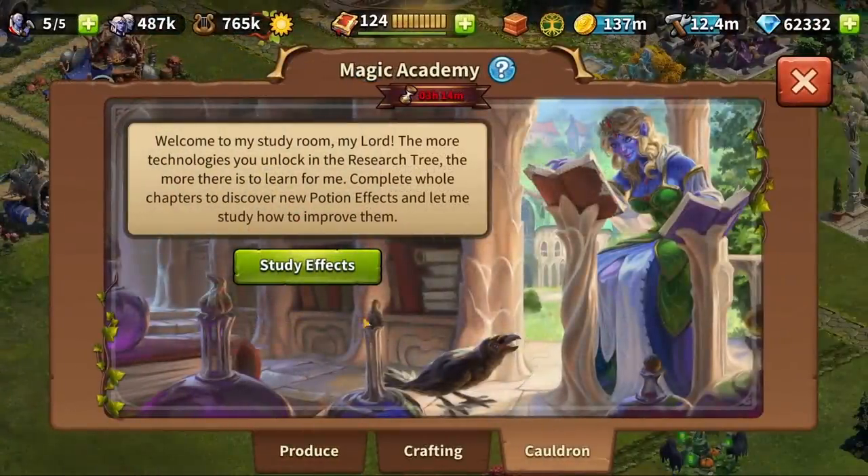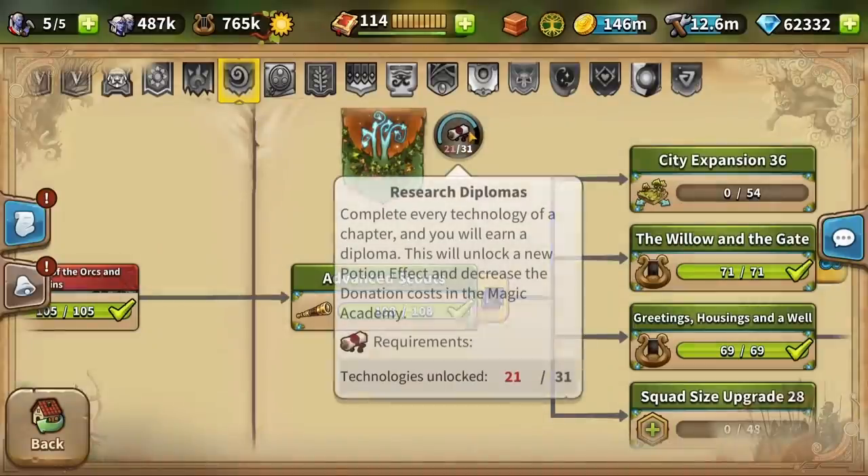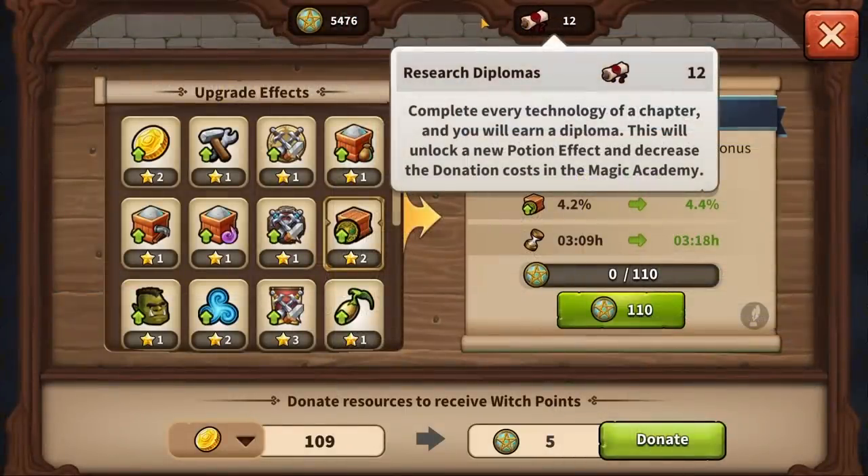The Cauldron introduces a whole range of effects for your city. Every time all technologies of a chapter are unlocked, you receive a research diploma that unlocks a new effect. The research diploma will also reduce your donation costs.